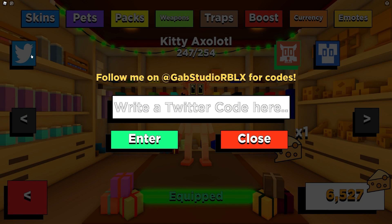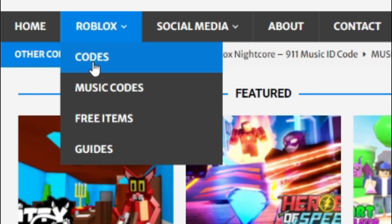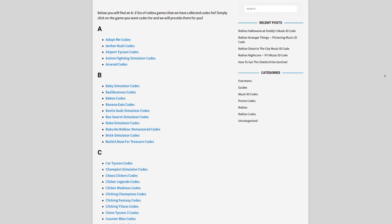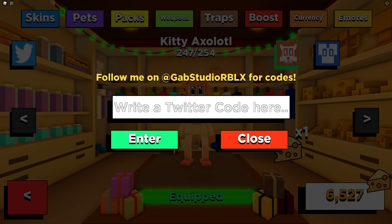Are you fed up of watching YouTube videos just to find Roblox codes? I've got a solution — rblxcodes.com. On that website you can find game codes, music codes, and guides. There's tons of stuff there covering about 300 Roblox games, so if you need a code, it'll be there.